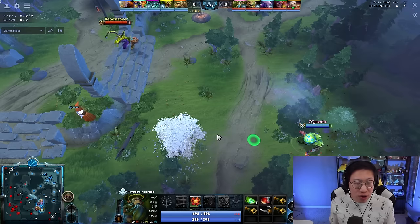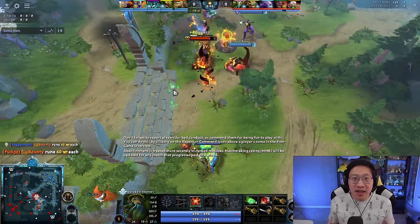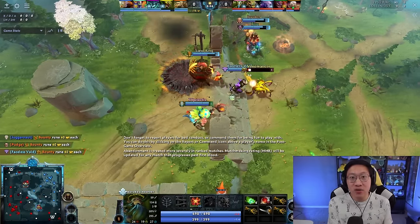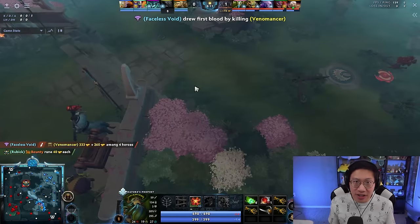This way, the enemy team is not sure where you placed your wards, though they might guess where Nature's Prophet could place them. They are likely to walk through your wards, allowing you to scout out their beginning items and potentially where they place their own wards, letting you get a very quick deward before the game even really begins — getting you some extra gold and hurting their vision.